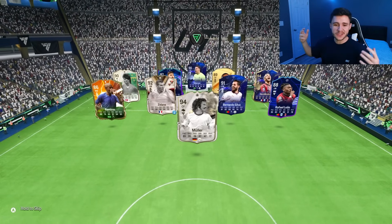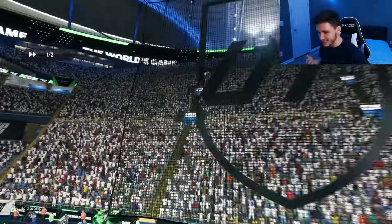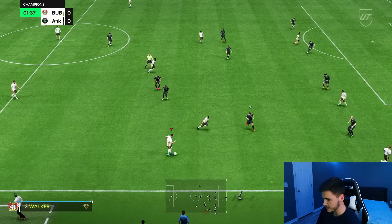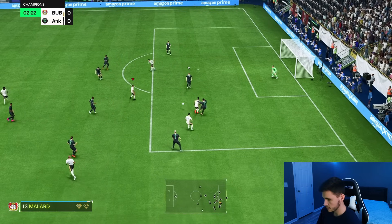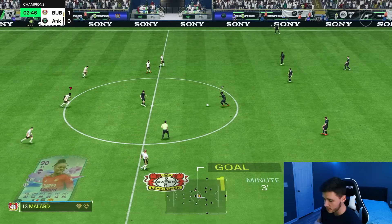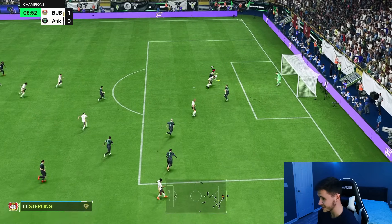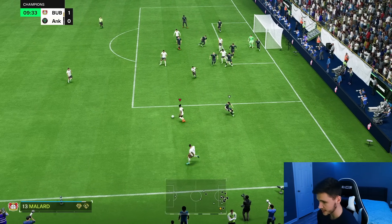Here we are jumping into game number two, and honestly so far so good. Team of the Year Mbappe up top but the rest of his team isn't anything crazy. Millard so far is a fantastic player — for 21 games of squad battles, division rivals, or Foot Champions, definitely worth completing. The standout stat so far has probably been her dribbling and then also her finishing. Van Dijk made a perfectly great tackle but the ball still fell to us — we found the back of the net. Her crossing and overall passing is really good — should be an assist. You can definitely use her as a playmaker.